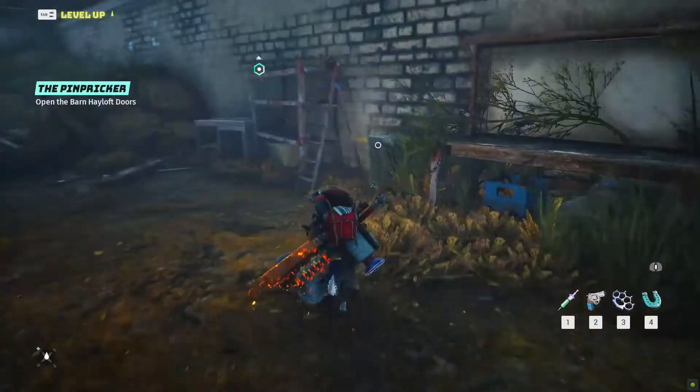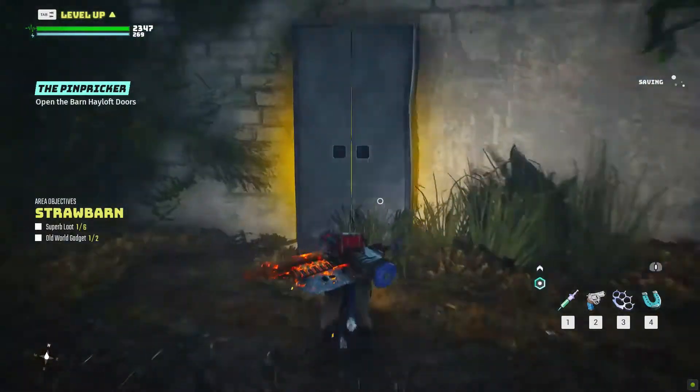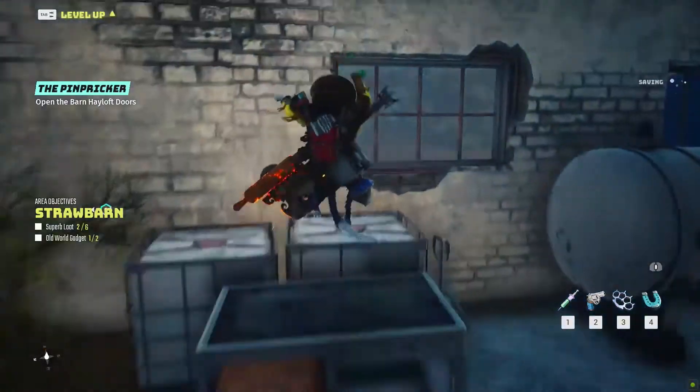In the middle of the room on the right, you can find a trashcan containing the fourth superb loot. While at the end, in the left corner, you can find the fifth.